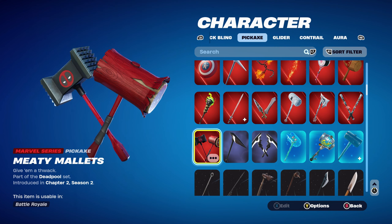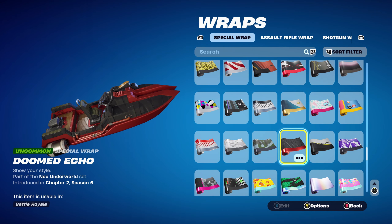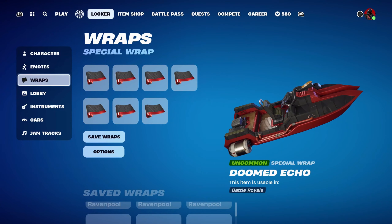I'm not the biggest fan of these pickaxes, but since I wanted a Deadpool-themed combo I thought I'd use his pickaxes. The weapon wrap for this combo is Doomed Echo, part of the Neo Underworld set introduced in Chapter 2 Season 6's Battle Pass — using it for the black and red. I switched it up so instead of a mostly red wrap, this one is almost fully black with just a little bit of red. I really do like this weapon wrap. Let's move on to the fifth combo.